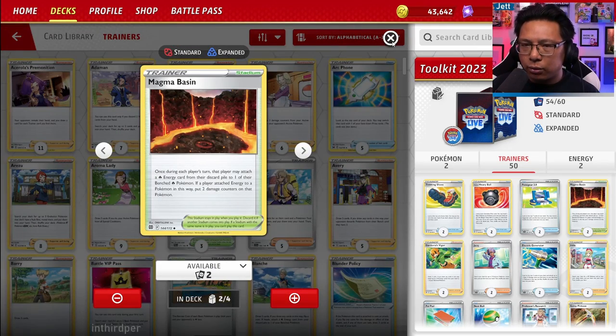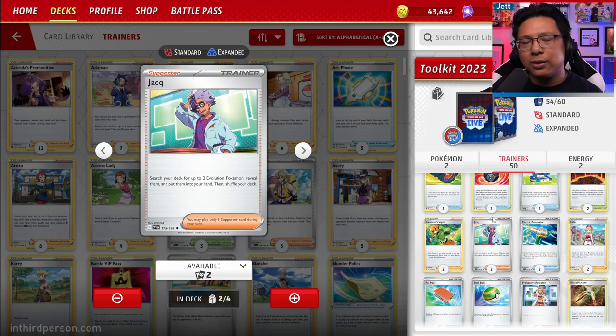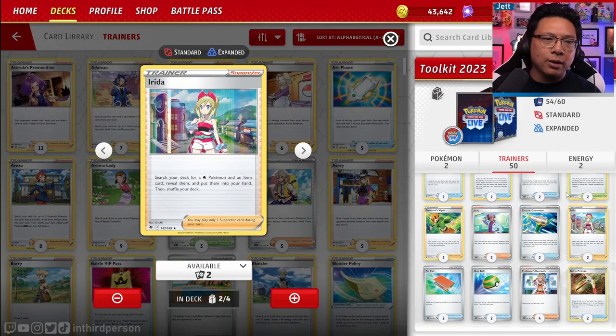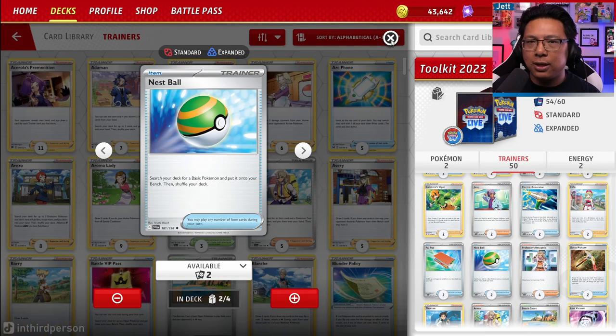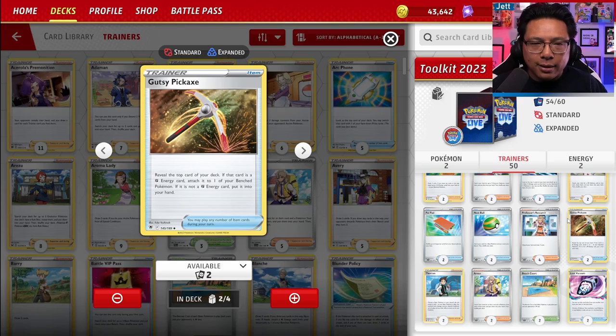Magma Basin is here for fire energy acceleration. Gardenia's Vigor is the grass support card — it does seem like they try to get one trainer card for each type. Jacq is a questionable inclusion since you could just use Ultra Balls for searching evolution Pokémon instead. Electric Generator is really nice for electric decks, pretty much a must-have. Getting two copies of Irida is solid — even non-water decks play Irida for grabbing a Water Pokémon and an item card. Two copies of Palpat, Nest Ball — pretty much a staple in every deck going forward. Gutsy Pickaxe is not particularly strong in the current meta, but useful if you're building a fighting deck.